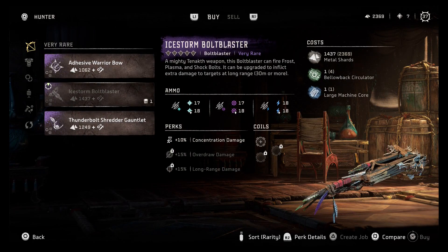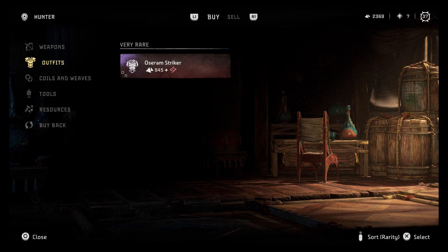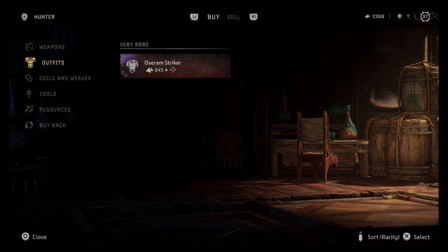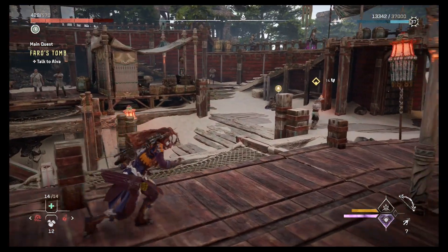Let's check out the goods. Adhesive warrior bow — alright. Thunderbolt shredder gauntlet — this versatile queen gauntlet can launch shock and piercing shredders that inflict extra damage to targets at long range, and can be upgraded to use advanced shredders. I'm good for right now. I think we're good, so let's go ahead and talk to Alva.